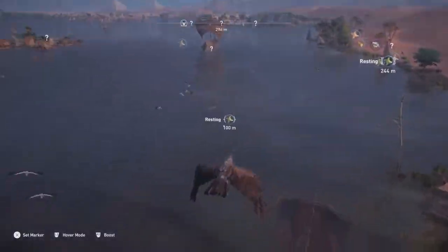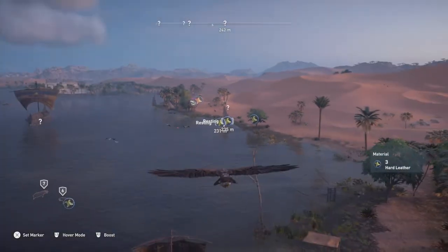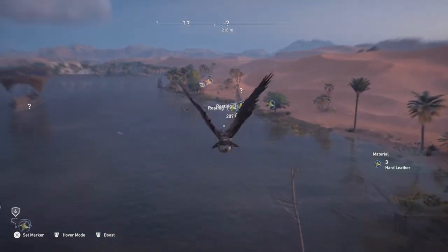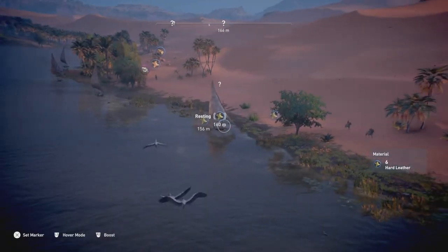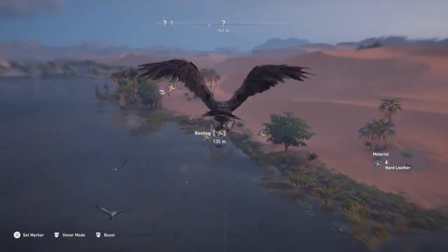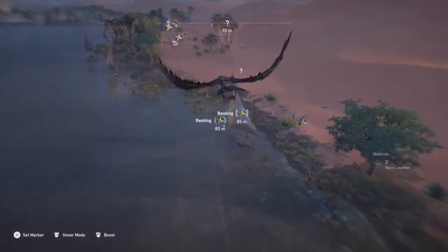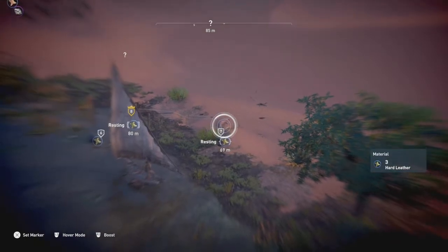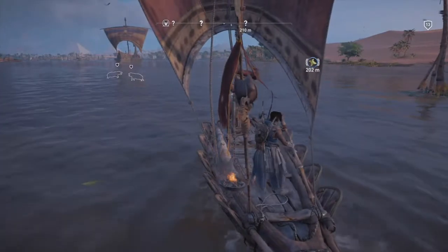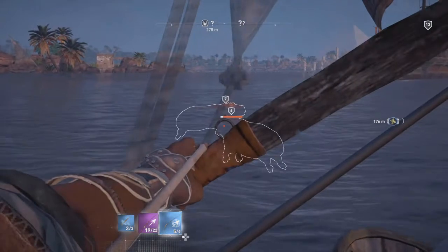All right, Senu — mark, mark. Let's go fast for a little second. Man, there's a lot of hard leather over here. I wonder how far Senu can fly. Oh, that's a king something or other, and then there's another dead hippo over there. I guess he can just go as far as he wants.